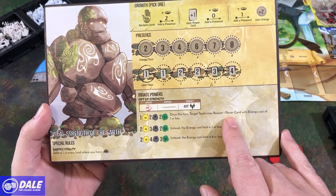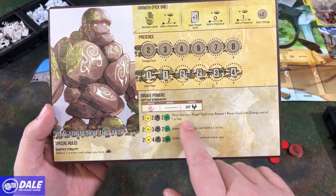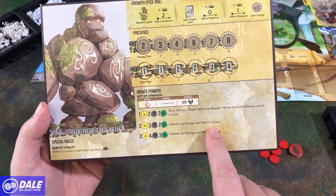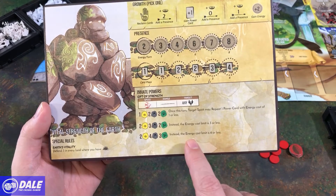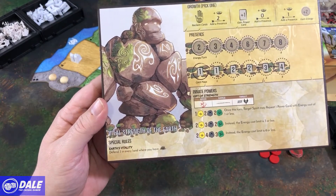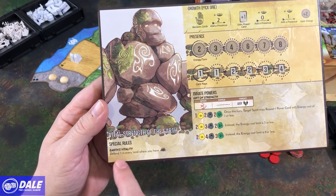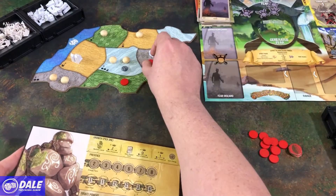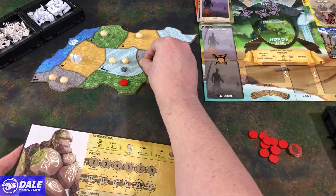So once per turn, the target spirit may repeat one power card with energy cost of one or less. Then it gets upgraded — instead energy is three or less, or energy is six or less. Then we have our special rules: Earth's Vitality — defend three in every land where you have a sacred site, which is having two of these on the same location.